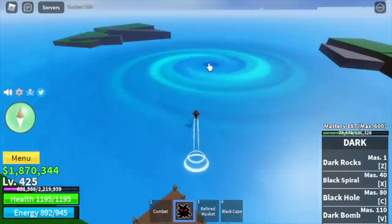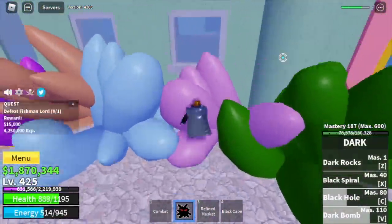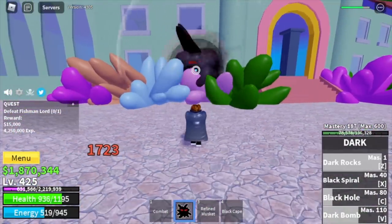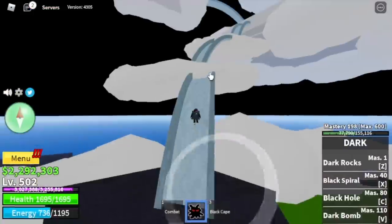Next area is the Underwater City. This is one of the easiest bosses because you can lure him and do the Wall Strat. He cannot damage you here. Spam your skills — Z, X, C, and V — and that's it. You're gonna leave this area at level 500, and for me, 502.